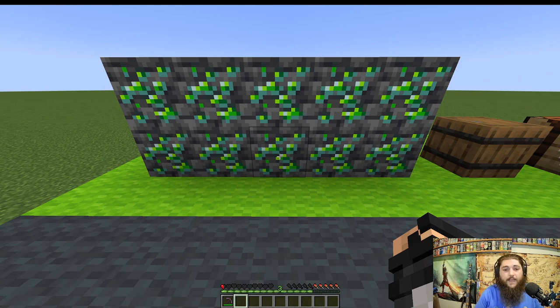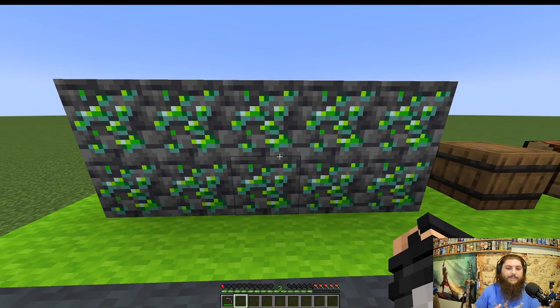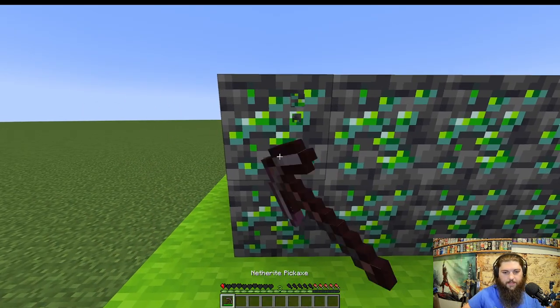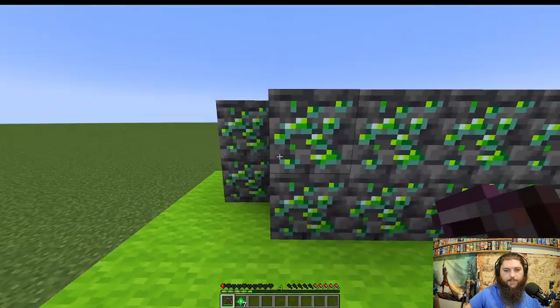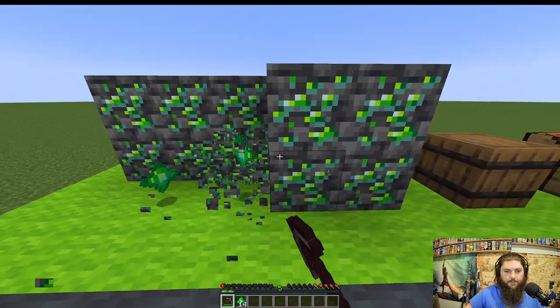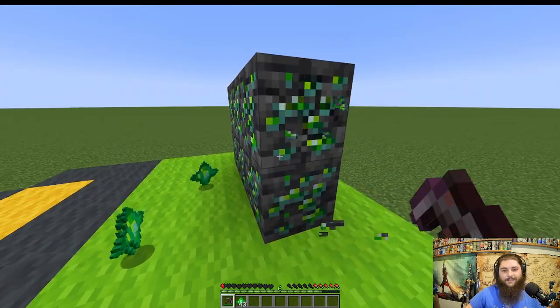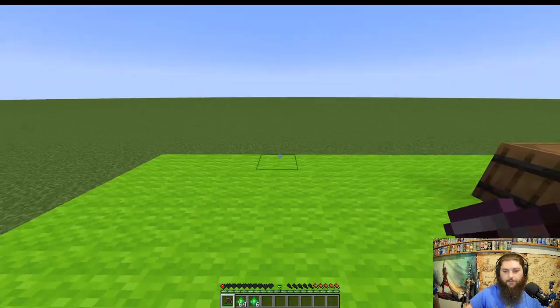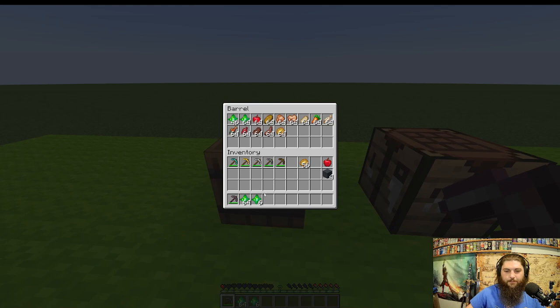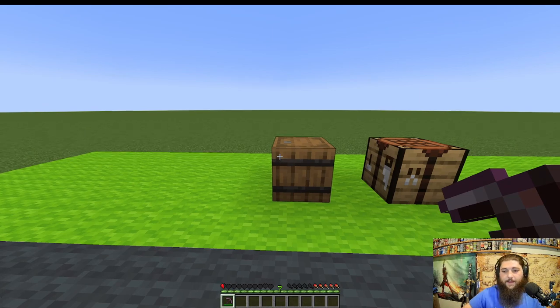First, let's check out the block that's been added: uranium ore. You're going to need a diamond level pickaxe or higher to mine it — anything else will not work. It typically drops between three and four uranium, and fortune probably affects it too. Out of one little vein we got 64 plus 6, so a decent amount.